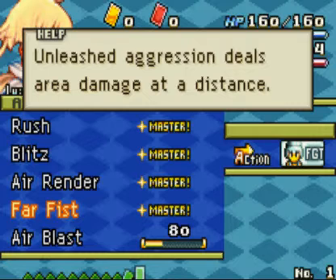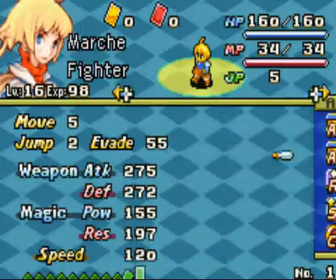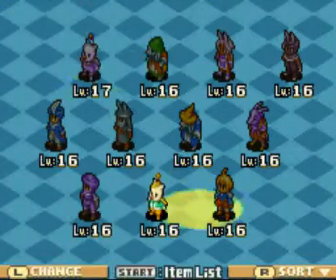It's a four-panel range plus that extra one for the distance. Far Fist is far better and puts Air Render out of use, because it has a longer reach and does more damage in an area. And we're learning Air Blast, just for consistency.